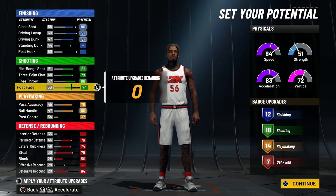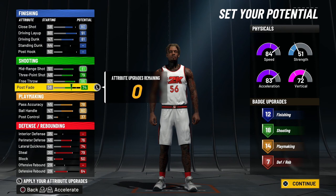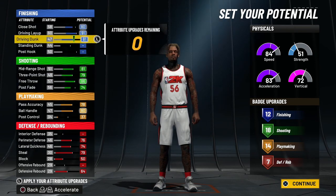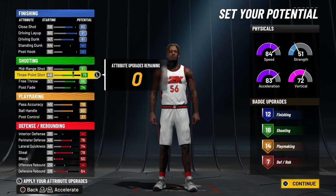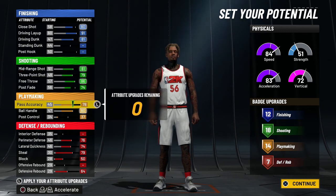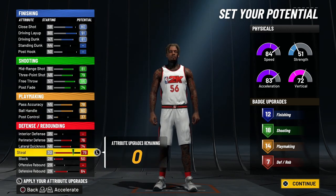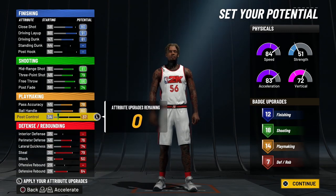Alright y'all, I'm finished with the attributes. Look at the badges — you get 12 finishing, 18 shooting, 14 playmaking, and seven defensive. For finishing, you get a great driving layup and great driving dunk. For shooting, you get an 81 mid-range and 79 three-ball, so you shouldn't have a problem shooting. For playmaking, you get a 78 pass accuracy and 80 ball handle.